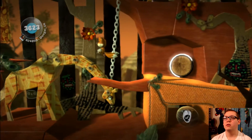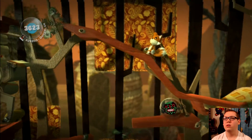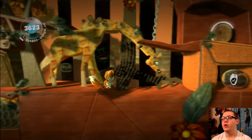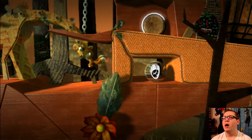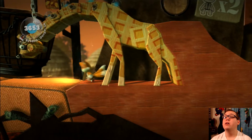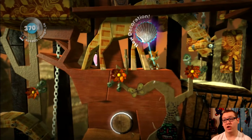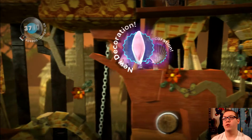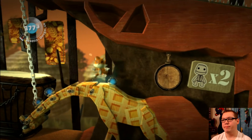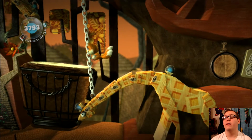Luckily I did have another part up for Sonic Generations, so I had a good backup plan. I'm trying to stop dying. I don't have that switch trigger here. If I just run through the levels I might be able to get through the whole world and make this playthrough a lot shorter, because then I can just move on to Last of Us without worrying about LittleBigPlanet. This is a two-player part, and I can't do that because I am forever alone.